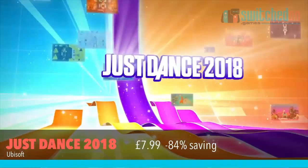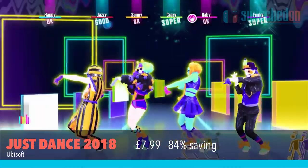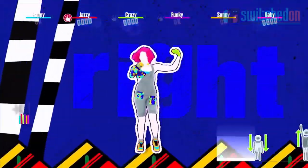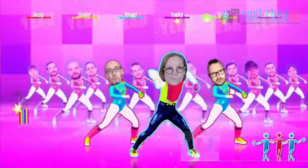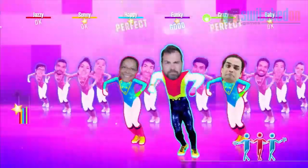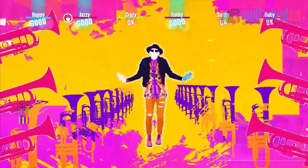Something for the whole family now and that's Just Dance 2018, which is down a whopping 84% to just £7.99. These games are great for playing with kids or just getting a bit of exercise when you've had enough of putting hours on the sofa into an RPG. There is a paid subscription service in this one but it is optional and there are still around about 40 songs included with the main game.